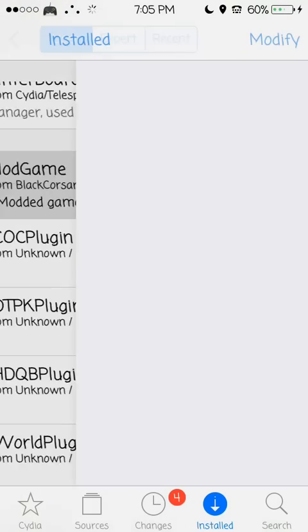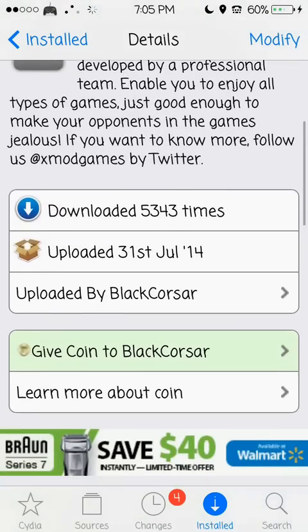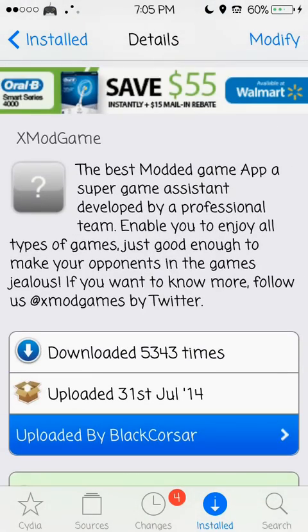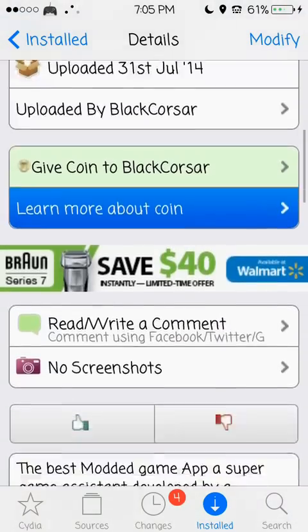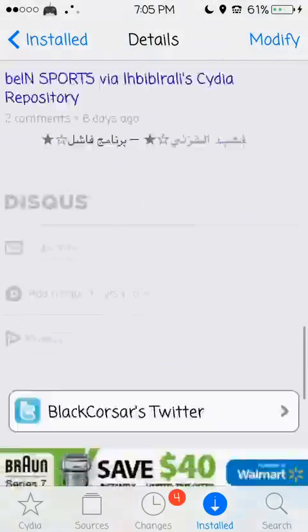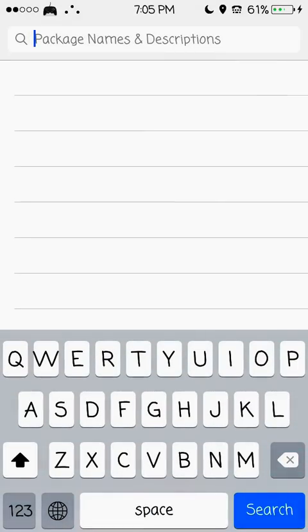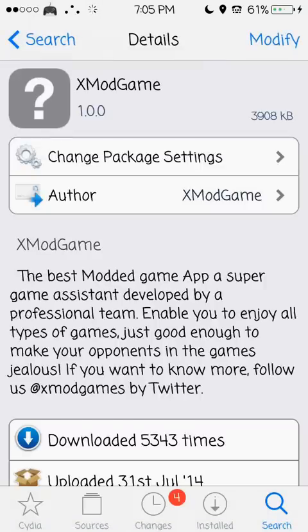You need this. It's called Xmod Game. What you'll do — since I already have it installed — is you'll go on Cydia and type in Xmod Games.